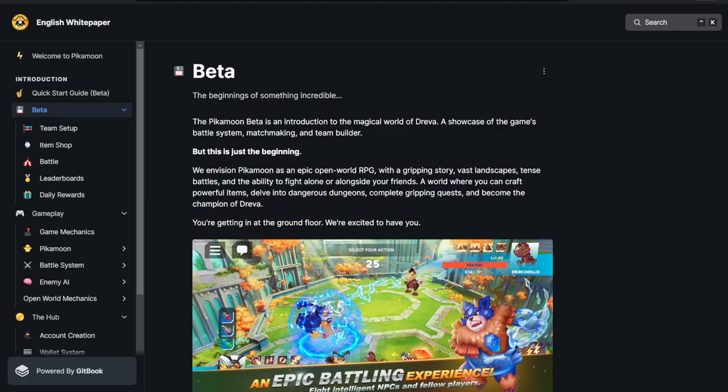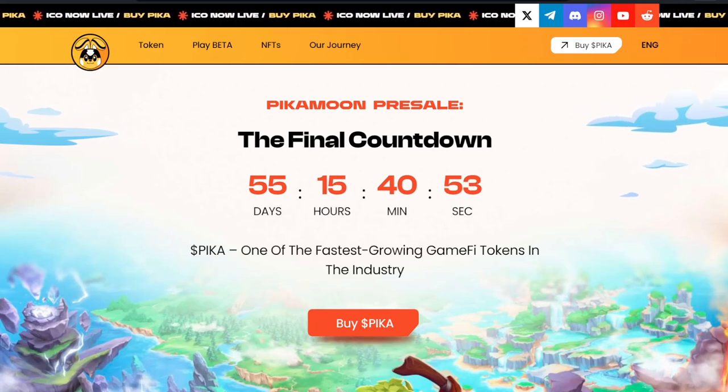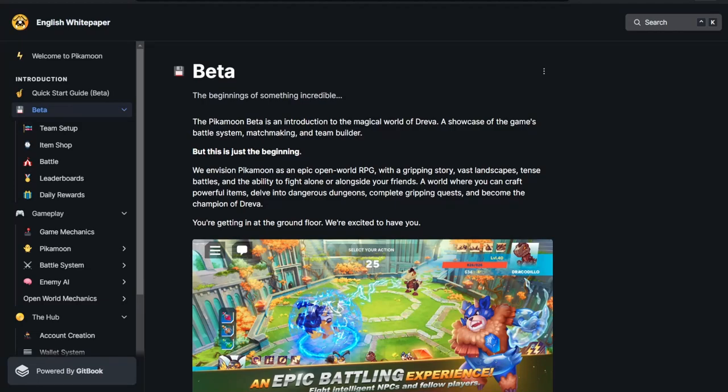They have over 12,500 holders already, over 25,000 Twitter followers, a very active team, and a very active community in Telegram and Discord. As you can see, the countdown is happening — it is now less than 56 days to go until launch. Pika will be launching on a tier one exchange. All pre-sale investors will get free NFTs. The more tokens that you hold, the more NFTs you will be able to mint, and the higher the chance they will be rare. The NFTs are worth $3,000 if you invest around $3,000 into Pika.